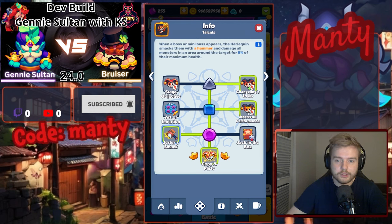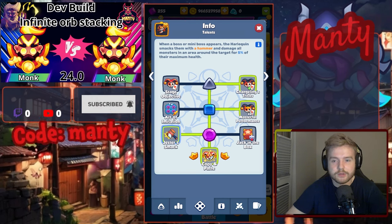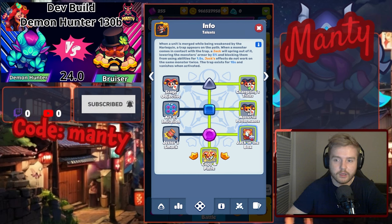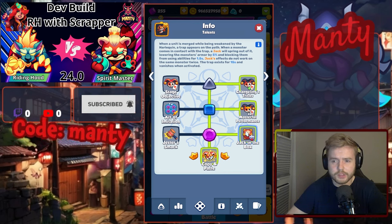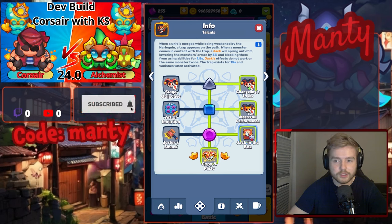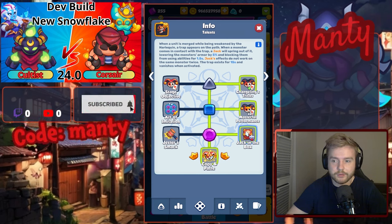Going into level 13 talents, this is where the real damage can come through. The left talent deals 5% of maximum health to all bosses and mini-bosses when they appear on the path. The right side talent sets a trap — a jack-in-the-box — whenever units with the Harley Quinn effect are merged. When a monster walks into the trap, a jack will jump out and destroy 5% of the monster's armor, and it can also block boss abilities just like Banshee or Frost for 1.5 seconds. Traps cannot be multiplied, they exist for only 15 seconds, and vanish after being activated.